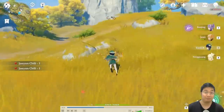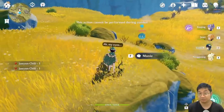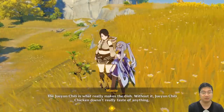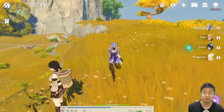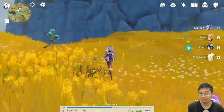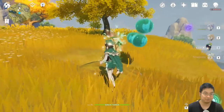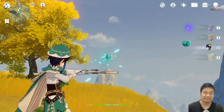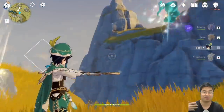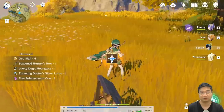Nearby there is an NPC picking Liyue items. Speak to her for the first time and she'll give you three Liyue Chilies. Using her as a reference point, look around for a blue balloon-type object — I spotted a second new chest that hadn't been there before patch 1.1. This confirmed these chests were newly spawned with the patch, since I had been Adventure Rank 44 for over a week without seeing them.